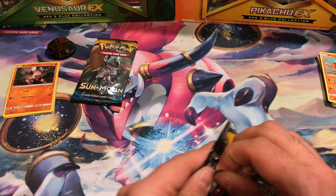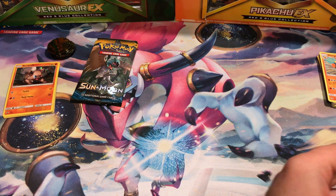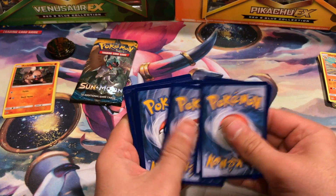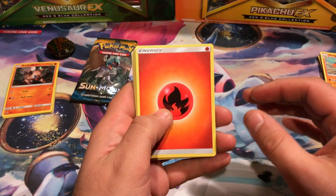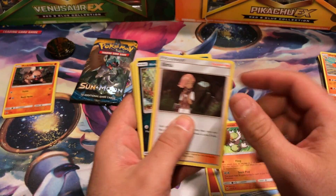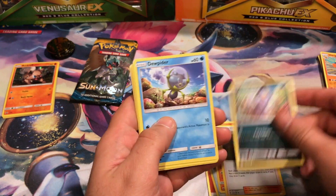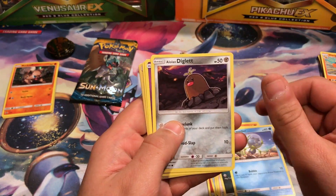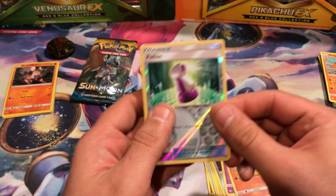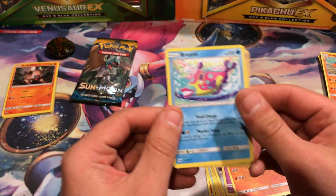Third pack. Fire Energy, Pokemon Catcher, Passimian, Lima, Aleema, Alolan Meowth, Dupiter, Diglett, Marini, Crabrawler. Reverse Holo is Potion, and the Rare is a Bruxish.